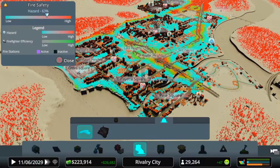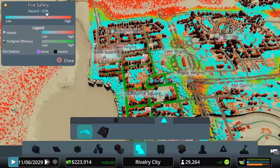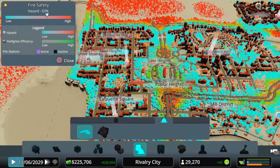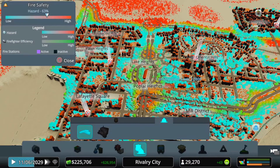So that's the fire stations turned off — there were four of them. And now you can see the fire risk is red everywhere, so we'll speed it all up and come back once the fires start and we'll go from there.